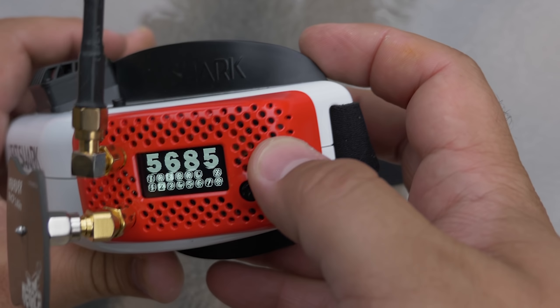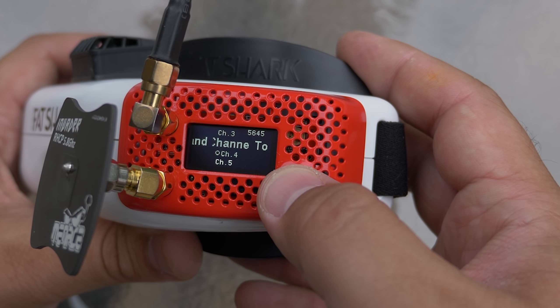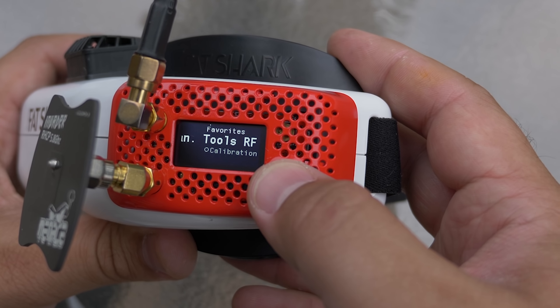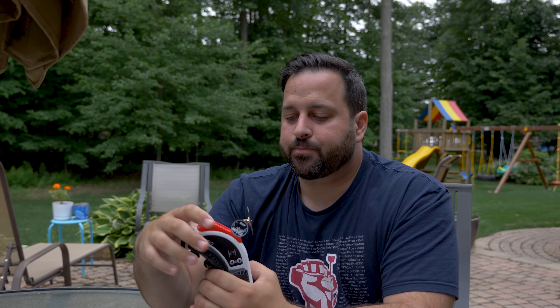So I went out to the field yesterday and set up a regional qualifier-style course to try flying with the Rapid Fire module. It was very easy to use — I really like the menu system. The way you select channels is really simple and intuitive. The one thing I don't like is there's no way to exit the menu. When you click the button you go into the menu, look around, set things, and you're kind of stuck there. It's not a big deal because you can do everything you need from that screen, but I do wish there was a way to exit. Again, not a big thing — something I'm sure will be fixed with firmware.